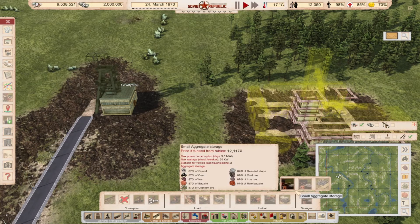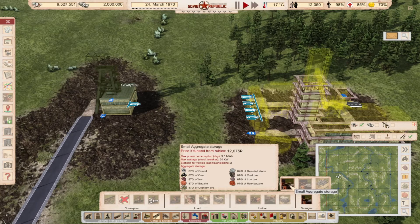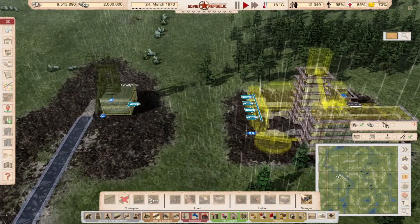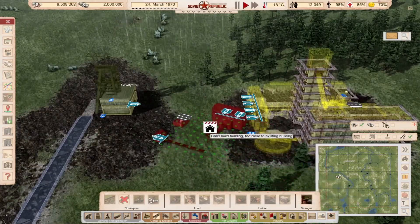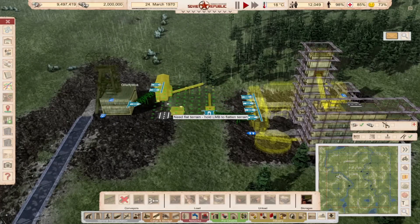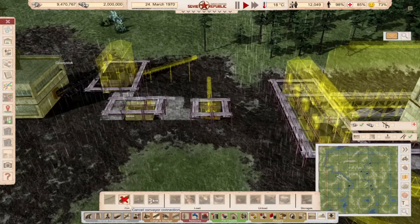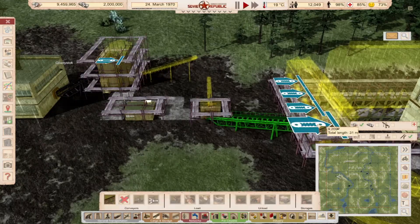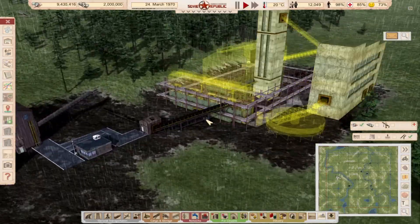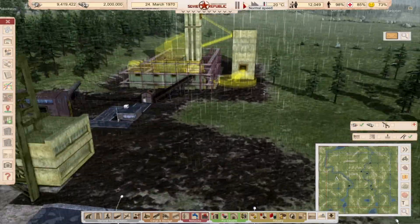So let's place down a small aggregate storage. As you can see it's a bit expensive — 1000 rubles. You can also use the free one, although you need parts to transport things to it. Let's place this down. It should be connected, but sometimes you have to build the connection manually because it doesn't connect automatically.